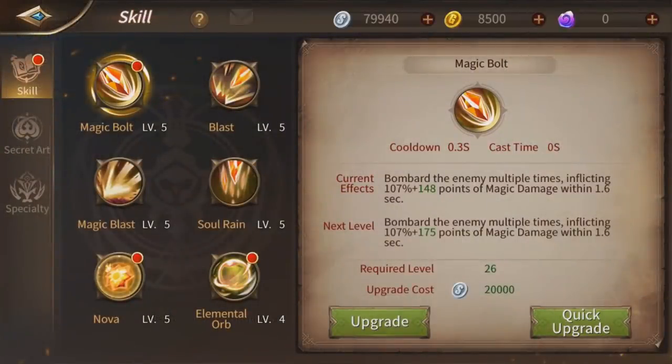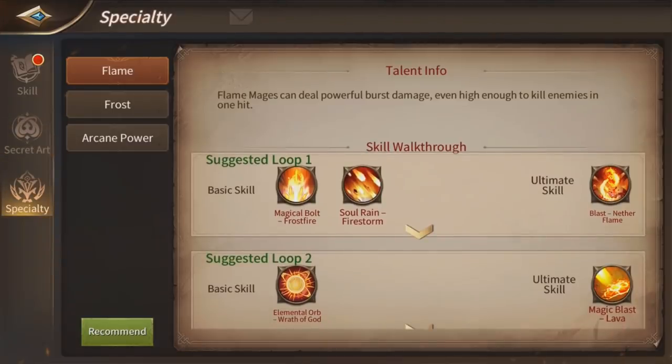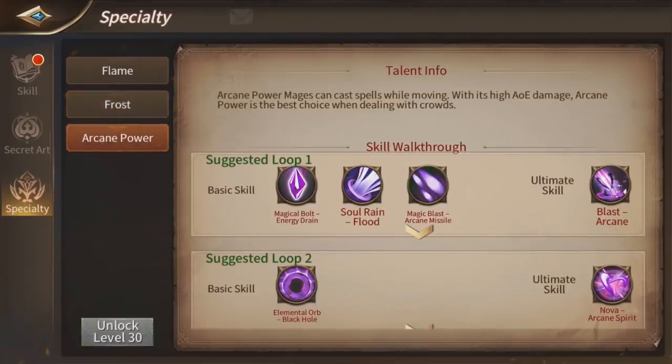You can fully customize your skills and choose what kind of skills you want. For example, mage can choose fire, which deals high damage against a single target, while frost is very good for crowd control and PVP. Then we have arcane power, which allows you to cast spells while moving and has high AOE damage.